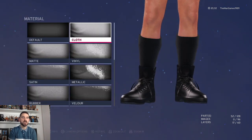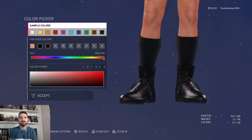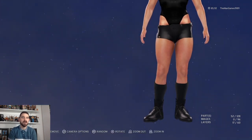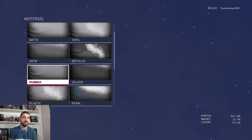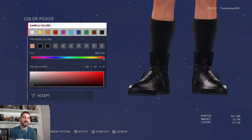Now going down to socks — the first ones there. The material is cloth and the color is black. And lastly, going down to shoes and boots. The boots use rubber and default materials, and the colors are black and black.